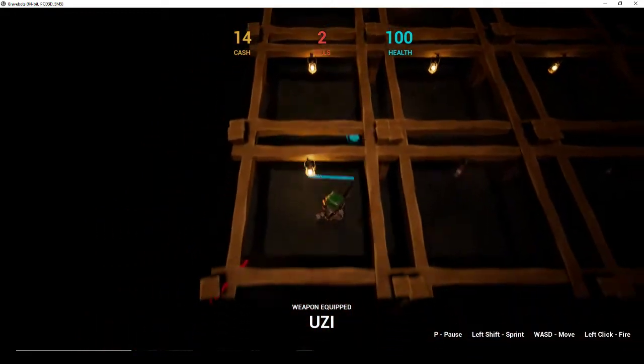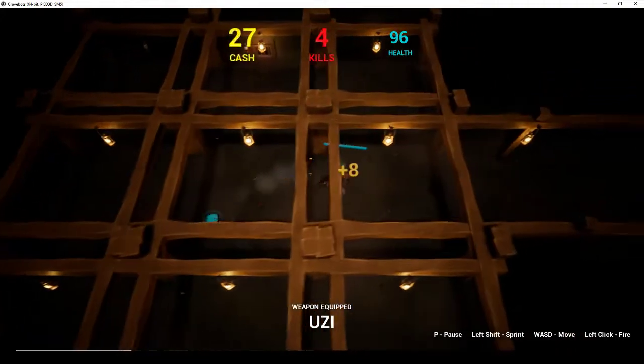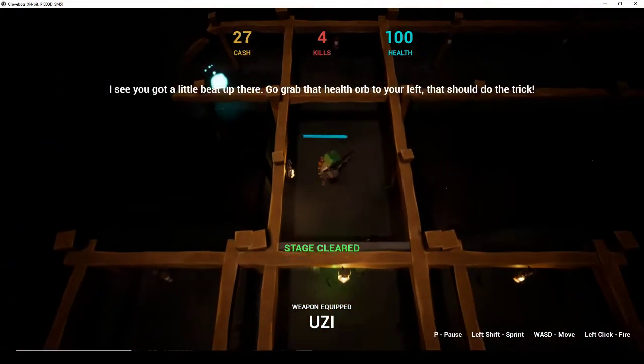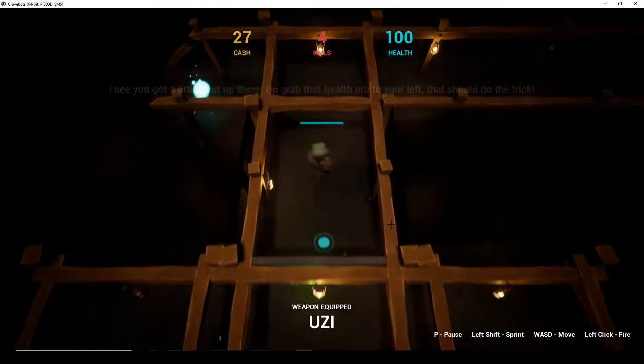You can also notice the lights coming on as you walk over the different sections of the map. The aim of the game is to basically progress through these doors to try and get to the end.